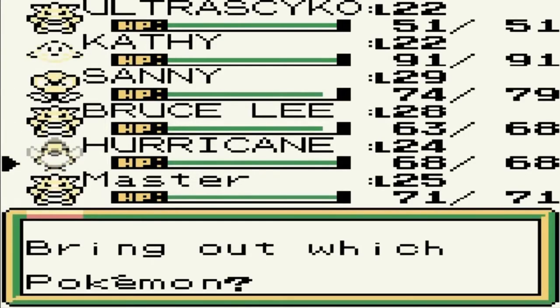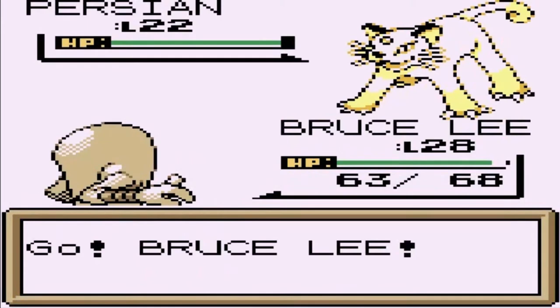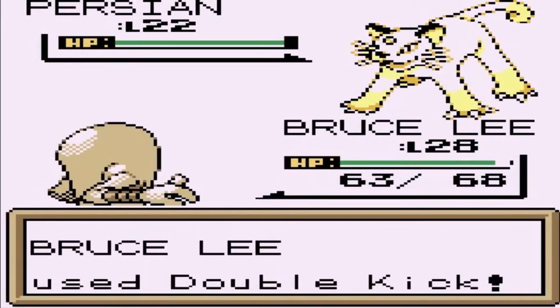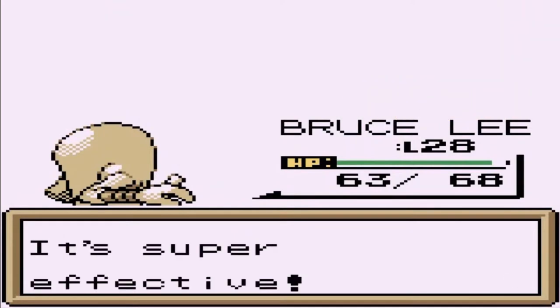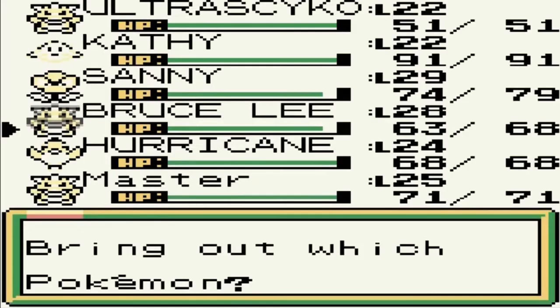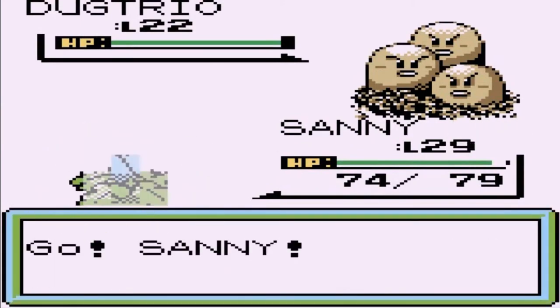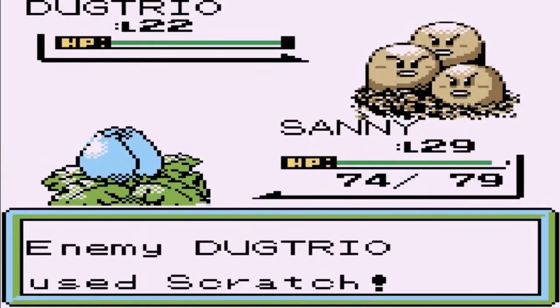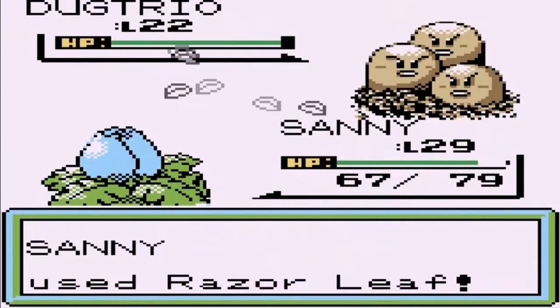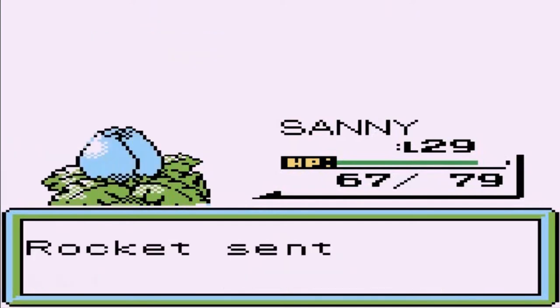This guy's got a Persian! Let's just battle. Look at this — a Persian right now. We're about to kick some bite. It's probably a good thing that I picked up Bruce Lee. And coming out with a Dugtrio. Say goodbye to Dugtrio. He's going to come out with a Diglett, so let's just continue on.